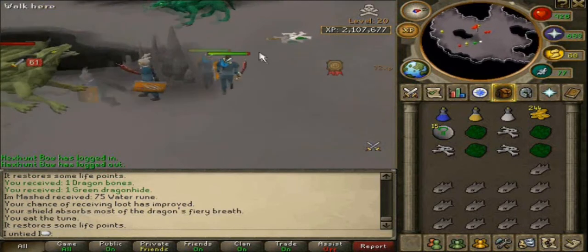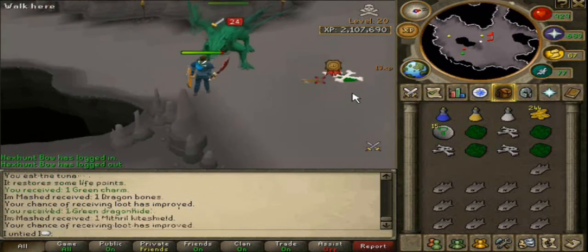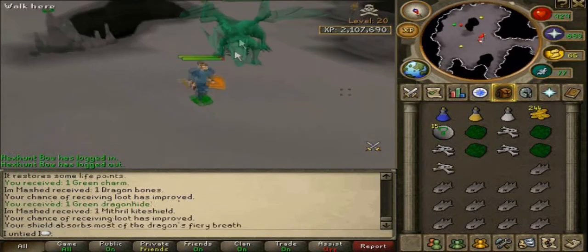And then we go back to Green Dragons in the multi-area, free item in, like, bots.